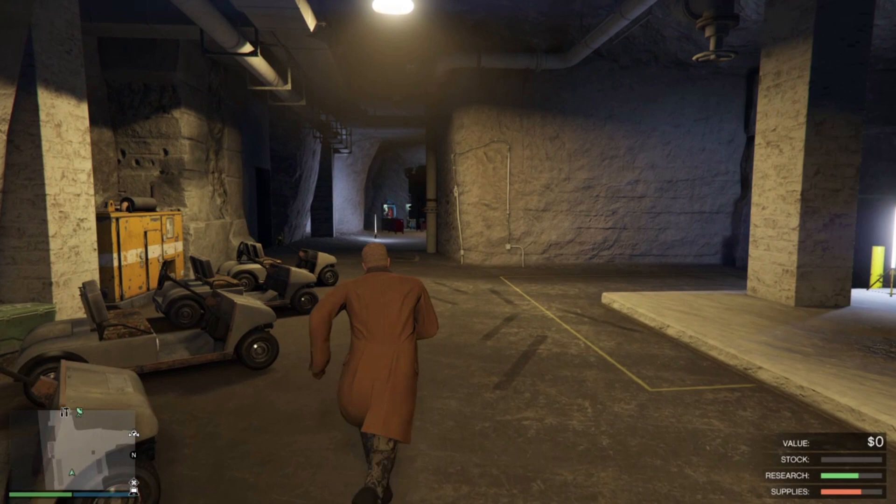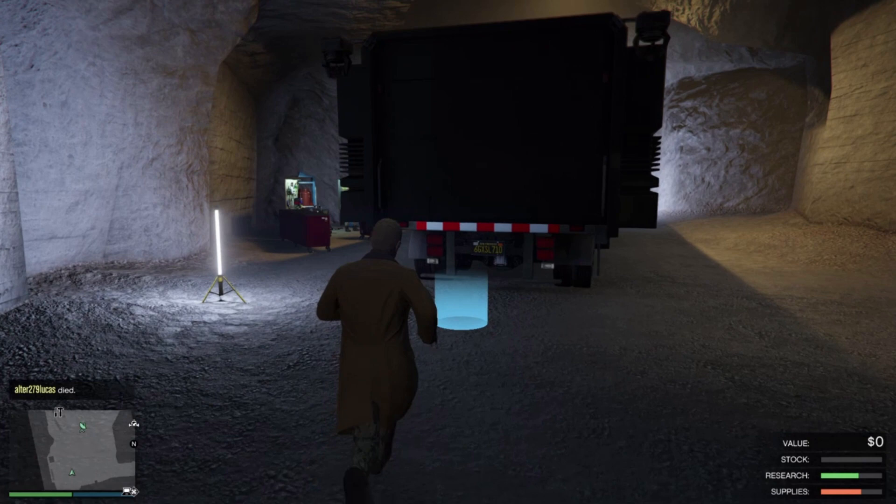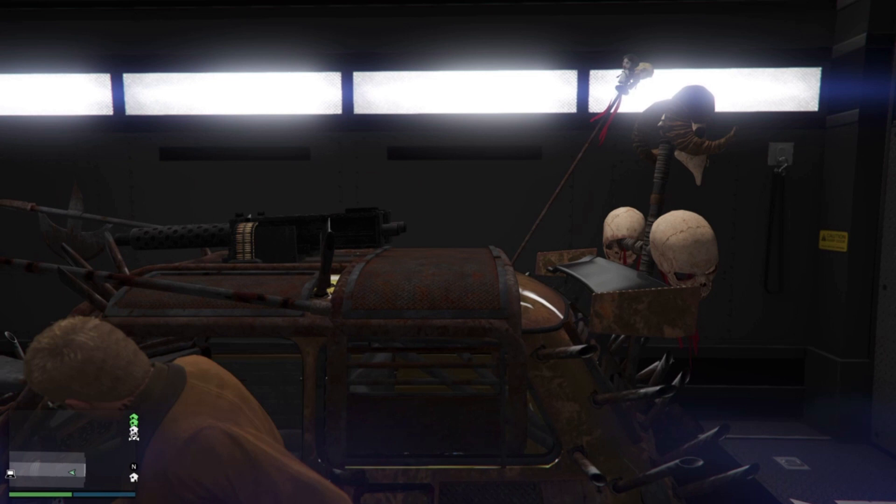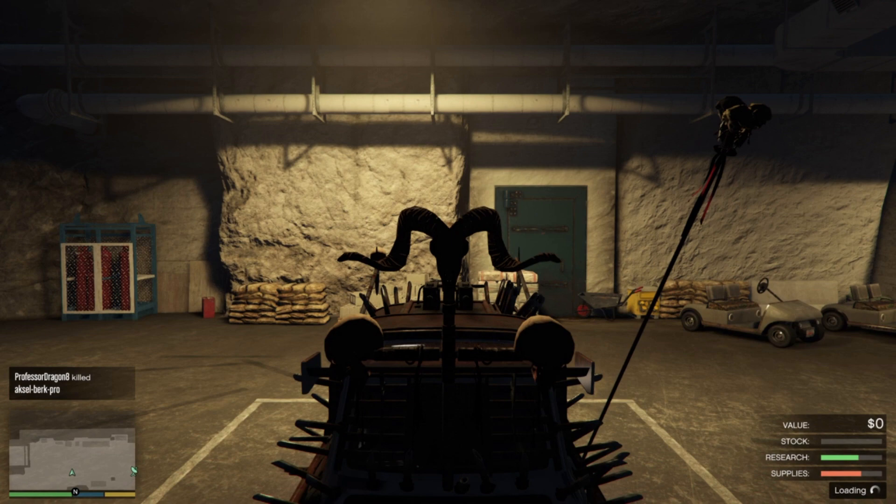It is pretty much the same glitch as the last one, but for this glitch you don't need an arcade — you need a nightclub. What you're going to do is put your Issy in your MOC and your MOC in the bunker. The first step is that you enter your bunker, enter your MOC, go inside the Issy and drive it out. Once you drive it out, just exit the vehicle, exit your bunker and head for your nightclub.